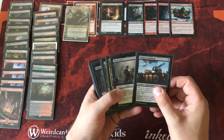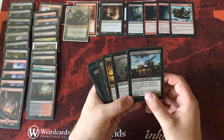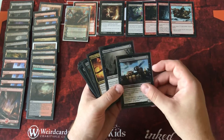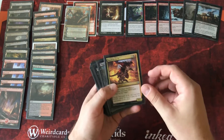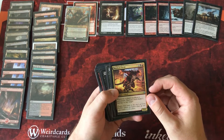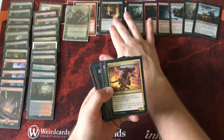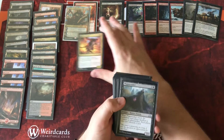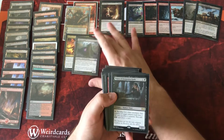Zulaport Cutthroat and the Blood Artists are very good cards — whenever a creature we control dies, target opponent or each opponent loses a life and we gain a life. These are very consistent cards in aristocrat strategies and they're going to be great for this deck. Mayhem Devil: whenever a player sacrifices a permanent, Mayhem Devil deals one damage to any target. This is going to trigger for each of our opponents and ourselves when Grave Pact triggers, so we're going to get tons of damage off of Mayhem Devil.